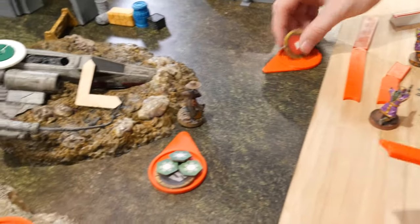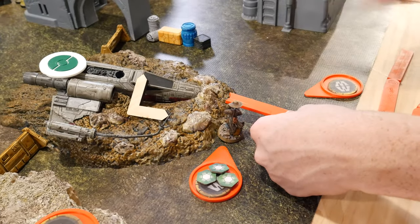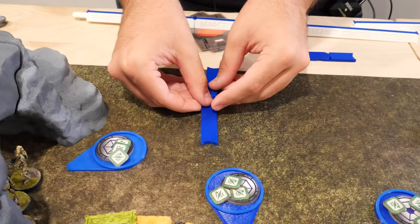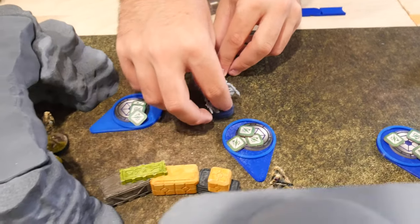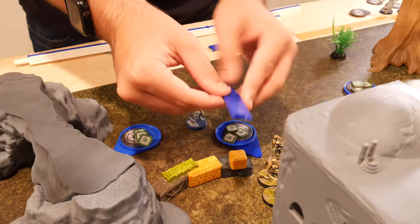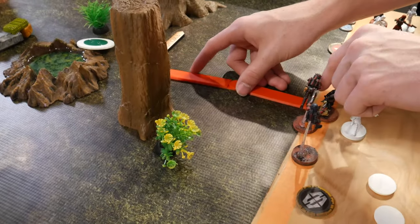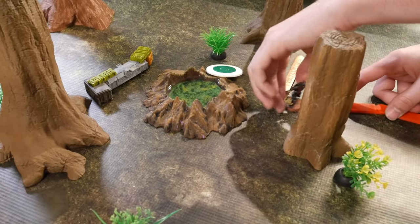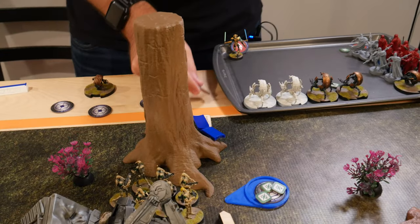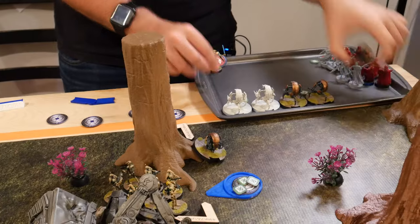Magna Guard deploys and moves into position. The Gunslingers squad activates, moves, then jumps up into the pool. Droidekas deploy and then shoot at the Mandalorians. The attack results in a crit and two hits. The Mandalorians roll two white cover dice — nothing — then two shield dice: one save. Two suppression tokens are applied.